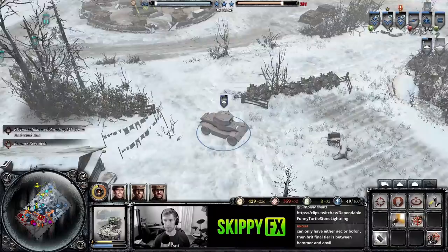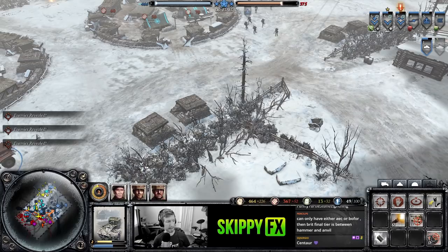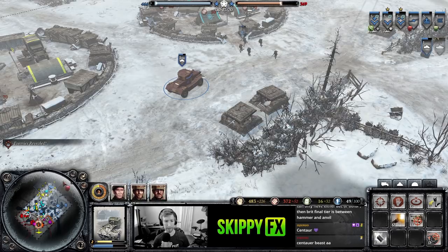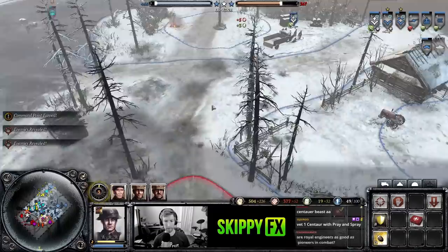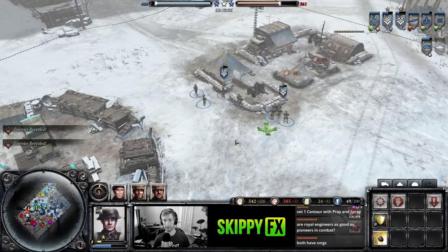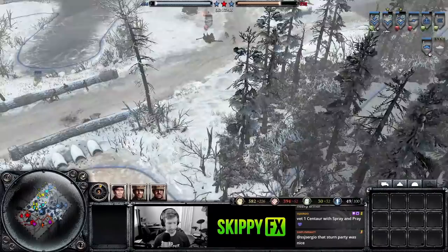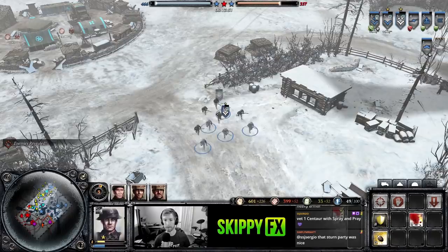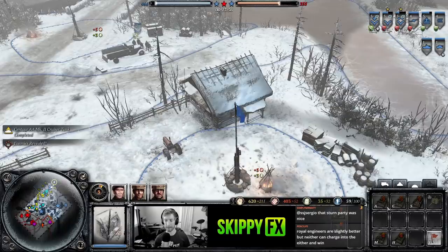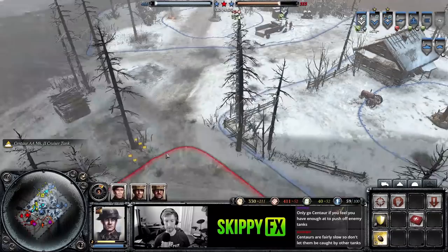Let's look at the Centaur. The Centaur does anti-air and can shoot down planes — it also causes suppression and can shred infantry — but it's a little bit of a weaker unit, so keep an eye on it. It won't be able to take too many hits from armor or AT guns. Since I'm getting a Centaur — which is more of an anti-infantry tank — I think I need to double down and grab another AT gun.